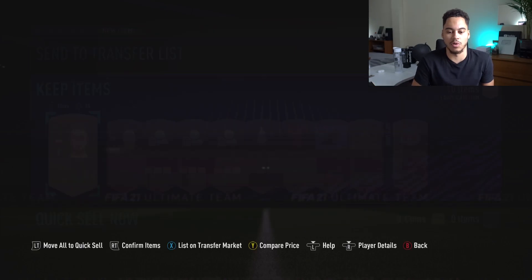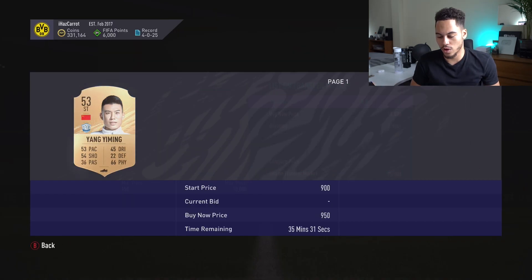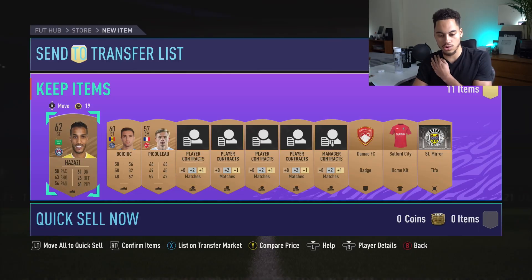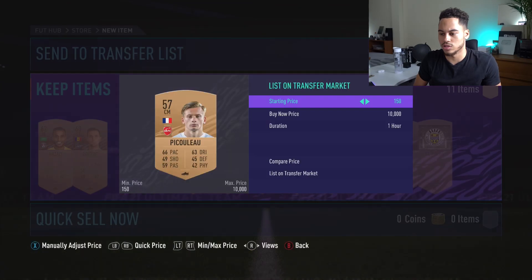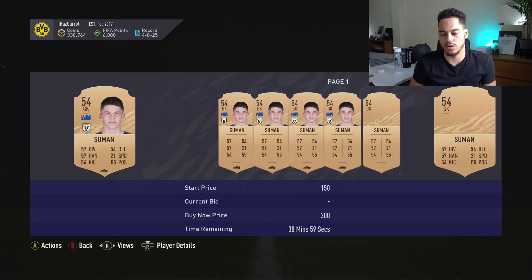We get Yang Yiming — 1.4k, 400 coins, 950, 450 coins. I'll just list him for 400. Not too much I can do with that. We get another French player — I'll list him for 200 coins. We are now on to the final 11 packs. Suman — rare player — 200 coins. At least if he's rare there's a high chance he sells.